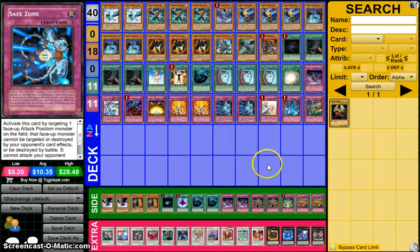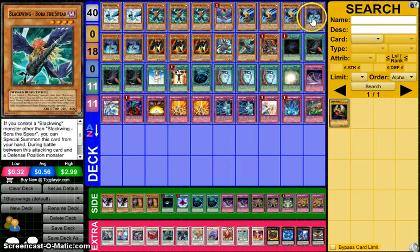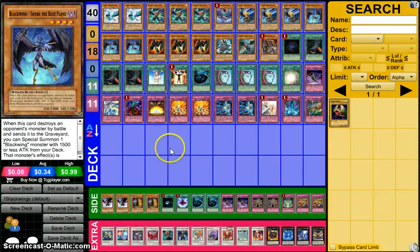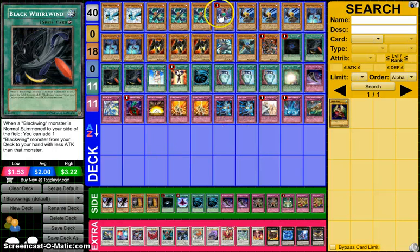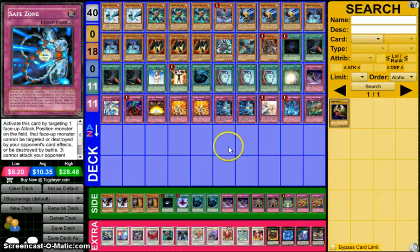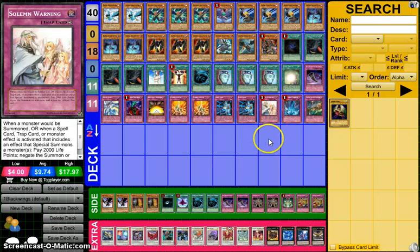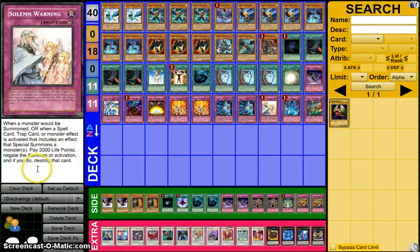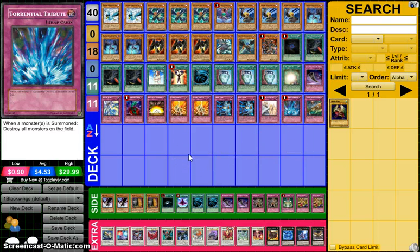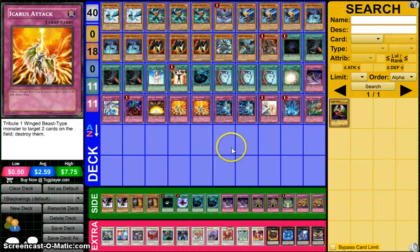Double Safe Zone, because Master Key Beetle + Safe Zone is such an amazing lock, especially if you can get it off first turn with your special summon of Bora and your normal summon of Shura and your searching. What you can do is: if you have Black Whirlwind and Shura, you normal summon Shura, search your Bora, and make your Master Key Beetle, then set your Safe Zone — and from that point you're in a very winning position. Solemn Warning, because it negates every kind of summon. Torrential Tribute, because we can afford the loss of monsters, especially when you have an Icarus Attack to chain to it and get rid of their back row as well.